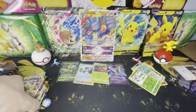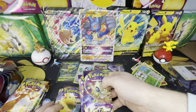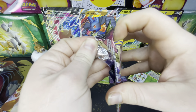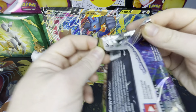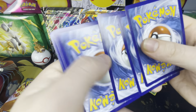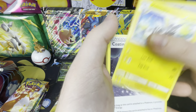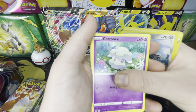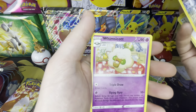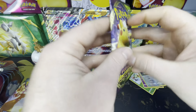Now we're jumping into these Vivid Voltage packs — I think I have four here. Let's save the Celebi one. We'll do Celebi Pikachu. That was a little bit of a letdown — we got a green code, but it'll be okay. Energy, Loudred, Zebstrika, Coating Energy, Meowth, Cottonee, Arrokuda, Nincada, Peck, a Reverse Holo Eevee — nice — and a Whimsicott. The Eevee will go real nice with the Vaporeon and Jolteon I pulled in the last video.